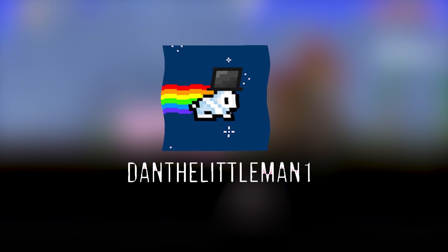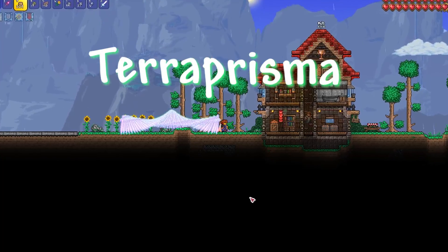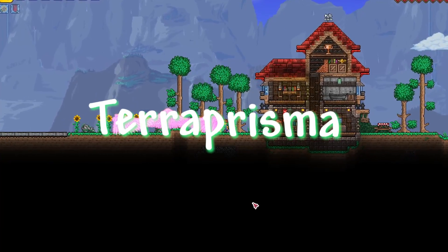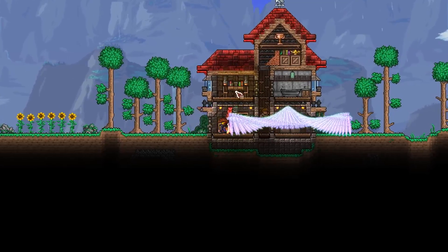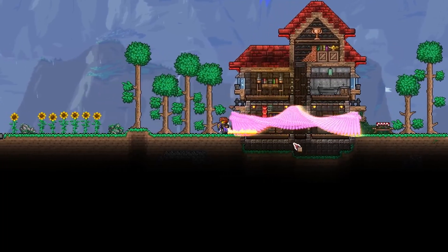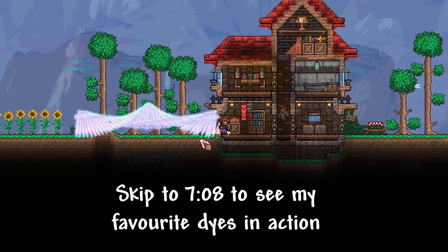Hey guys, it's Luke from DLN here and today we're going to be looking at what the Terra Prismas look like with a bunch of different dyes on them. You might be wondering how I got too many Terra Prisms - I used a hack. I did an illegal and I downloaded a hack. If you watch my other videos, you can see how I did it.